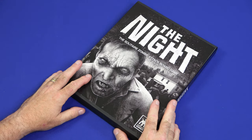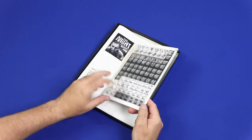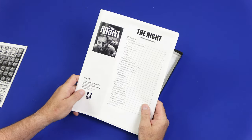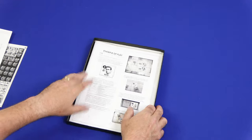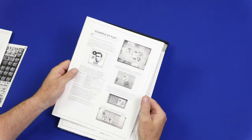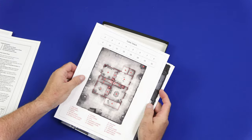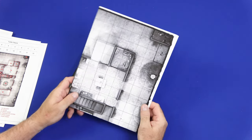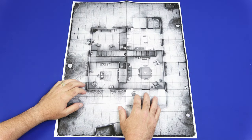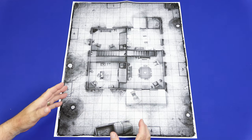So let's take a look inside and see what we get. We have our counter sheet — I dig the black and white style. Our rulebook, our example of play, the quick reference sheet, the turn track and surrounding area map, and then the map itself. Let's set up the map and take a closer look. Here's a look at the map that comes with the game — I really dig the George Romero Night of the Living Dead classic zombie vibe with the black and white.